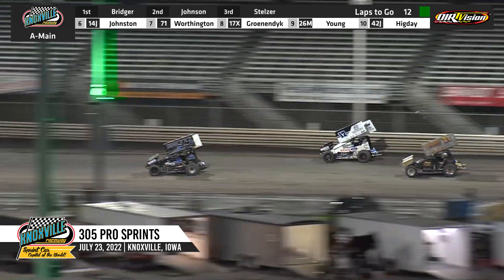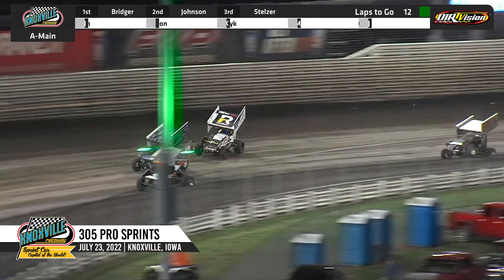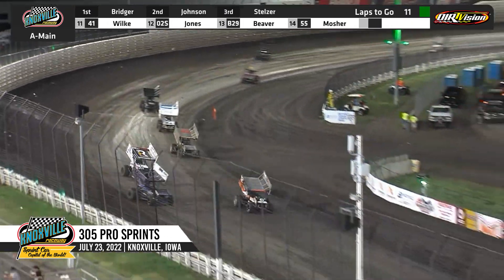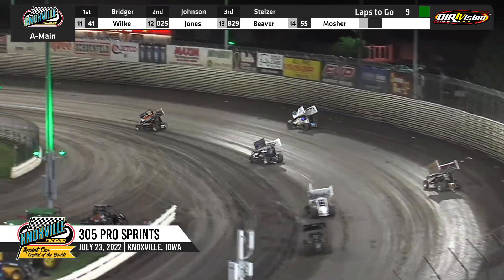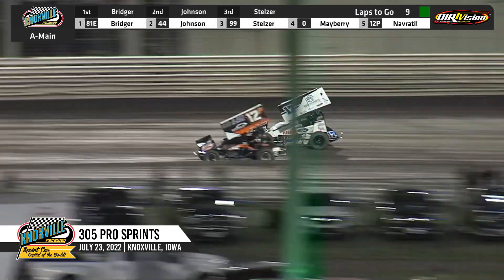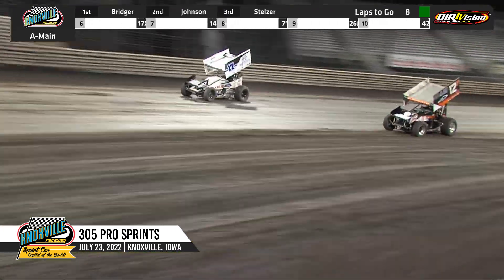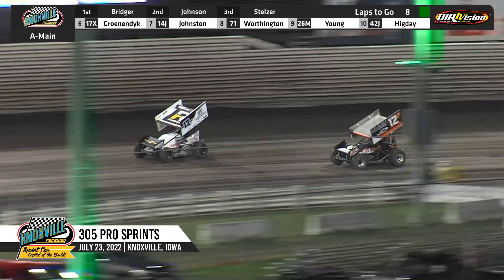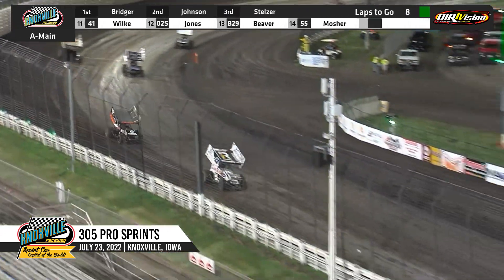Keep your eye on the 17X to the top side of turns three and four. Tyler Gronendijk trying to make a run, now looks to the middle of the racetrack off of four. Gronendijk up into the sixth position, making a big run to the top of the racetrack — now on Navertil, reeling him in to the outside. Side by side, he'll get the spot away. That's the race for fifth.